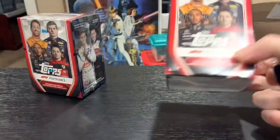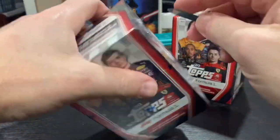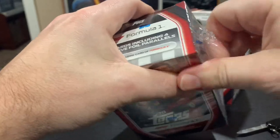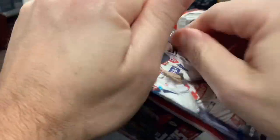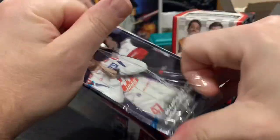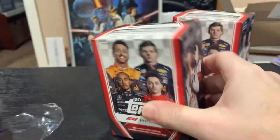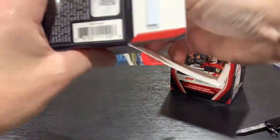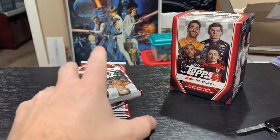You'll have to bear with me, folks, as I haven't opened any of this before, so I'm not entirely sure what I'm looking for. I did take a look at the odds briefly. There are some inserts which are kind of 1 in 5 packs. Looks like a relic was about 1 in 123 packs. Anything with color is going to be a rare hit, so I guess that's what we're looking for.